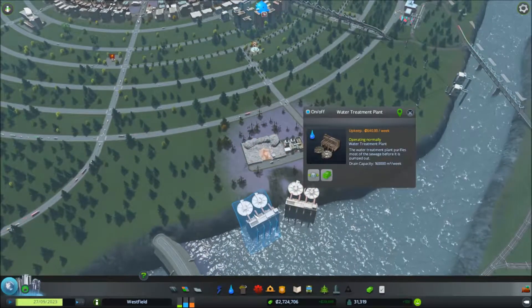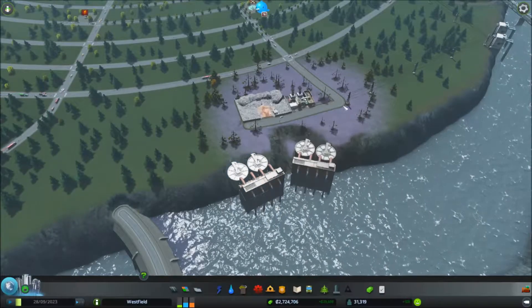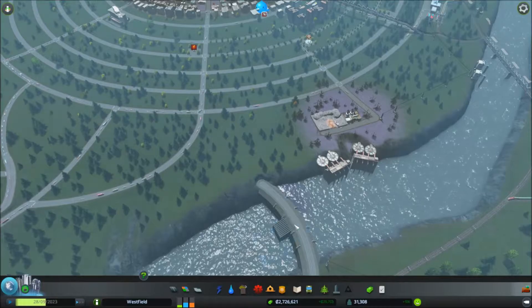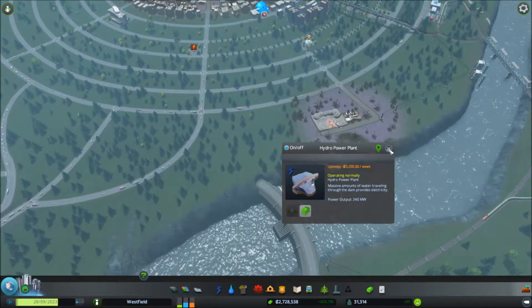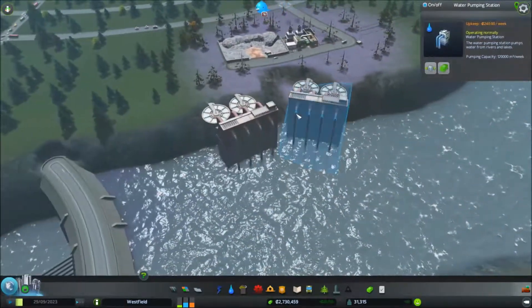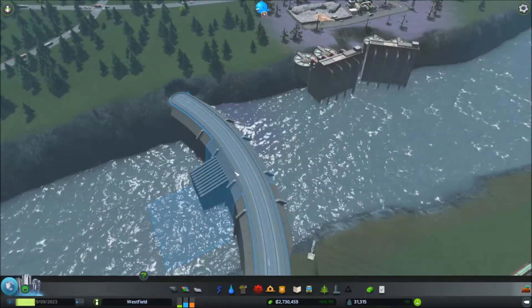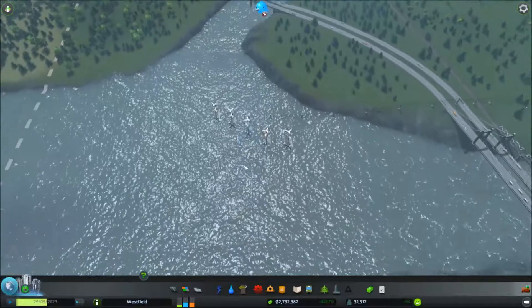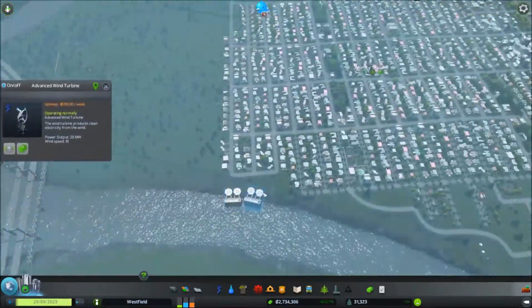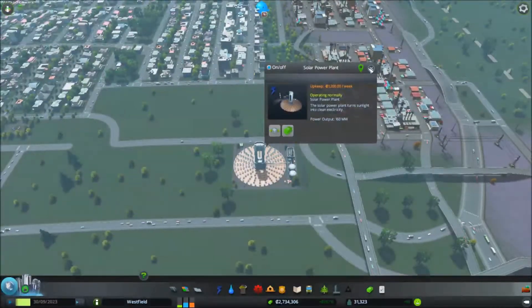I have changed the sewage dumps for the water treatment plants so now I am no longer polluting my water as much. The dam is producing 240 megawatts. I am pumping the water out through here but I am returning it through here so the flow is constant. I have supplemented the power from the dam with the advanced wind turbines and any more power that I need comes from the solar power plants.